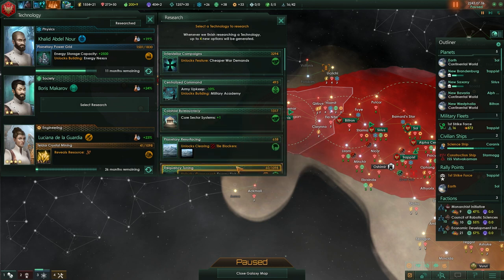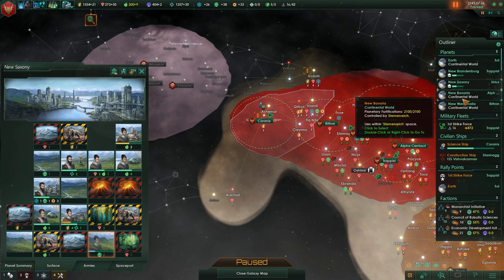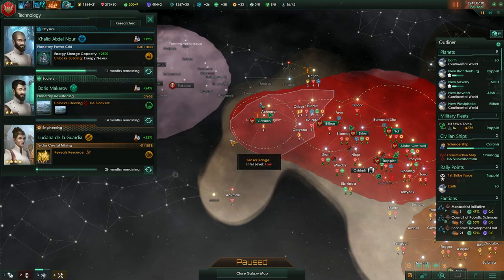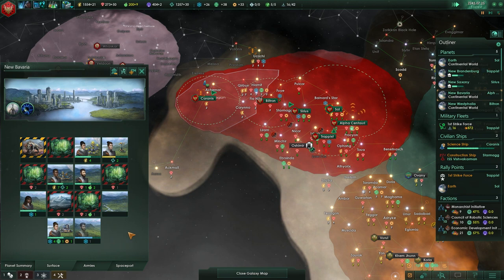Core sector systems or more tile blockers? How many mountains do we have? One, two, three. I think that's going to be worth it. We just kind of want to get all of our tile blockers. We already have a sector set up, and that tech's going to come up again very soon anyway.